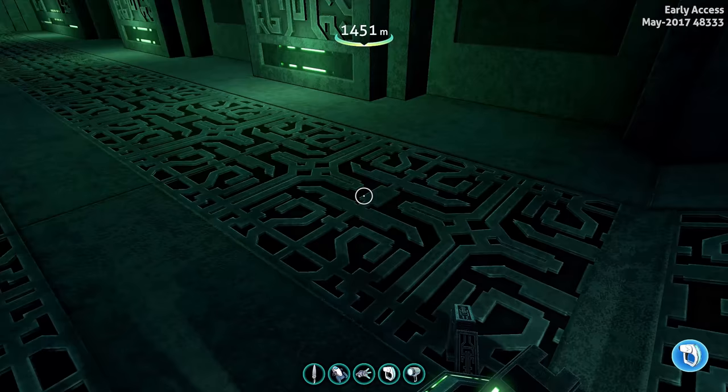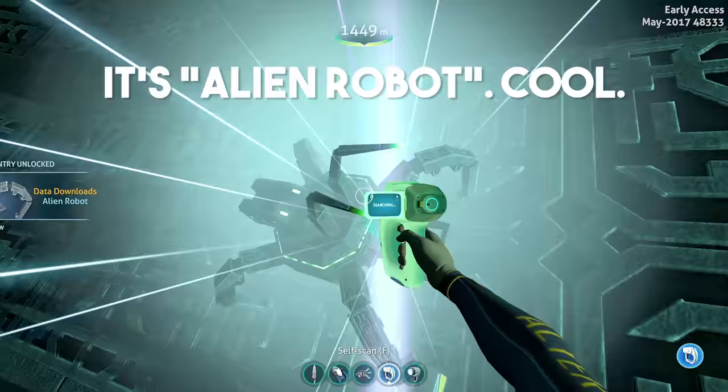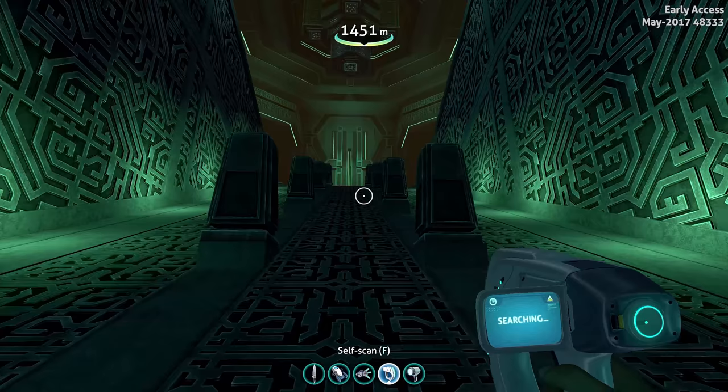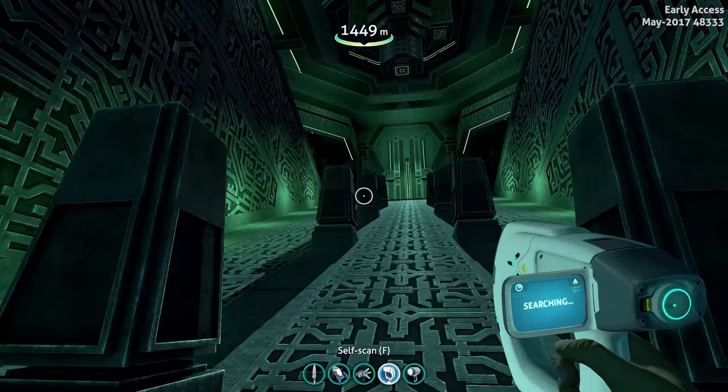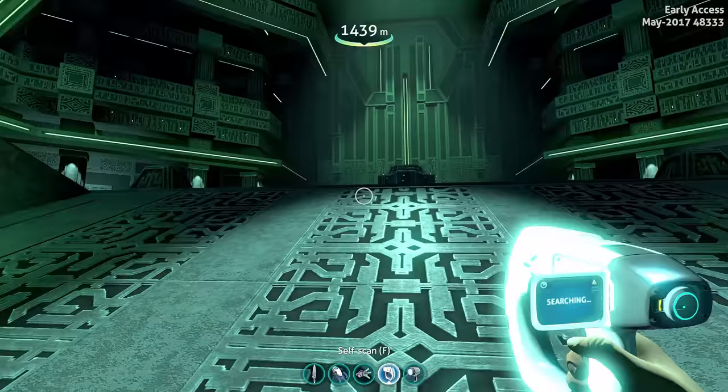This guy is super interested in me. Let me go ahead and give you a quick little scan. And if you couldn't tell, this whole pathway lights up as you approach it — the lights go away and as you approach, they turn on. Just like most other Precursor bases have different lights or pillars that expand or light up as you approach them. Obviously a lot of motion detecting or some other technology that the Precursors had that we're not going to understand because we're just dumb humans.